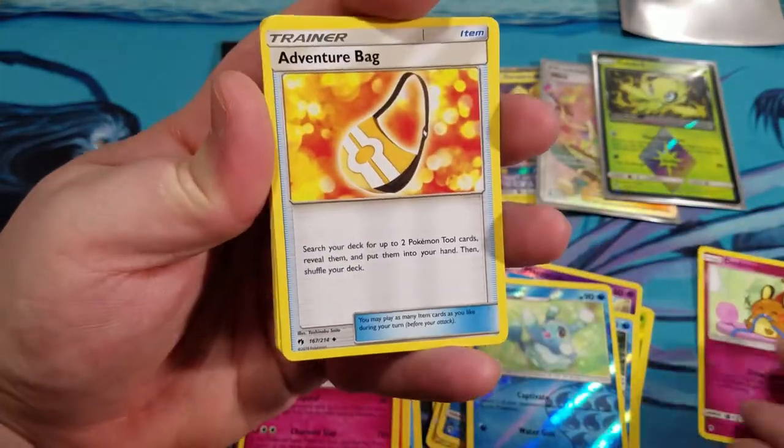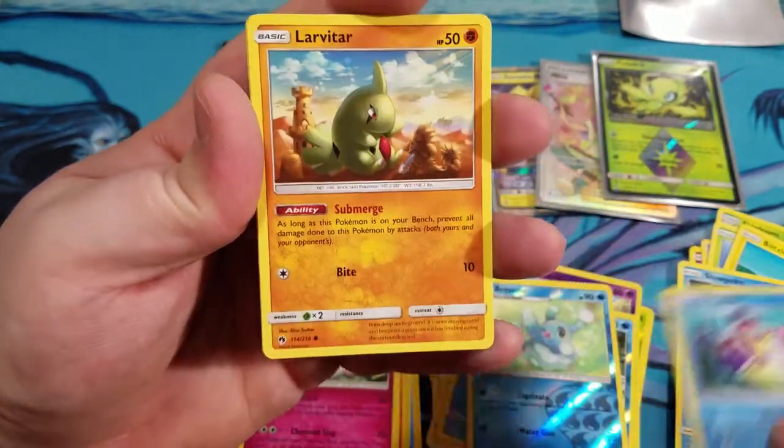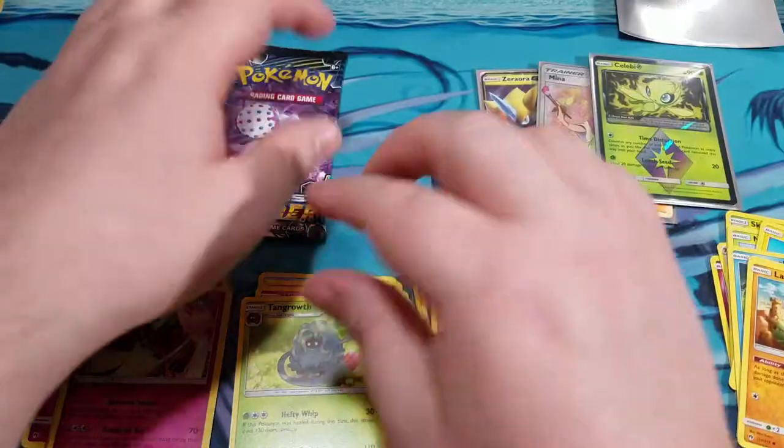Dedenne — chewing on his string there. Skiploom, Noctowl, Blitzle, Slowpoke, Bruxish, Larvitar. Got an Electropower. A Reverse. And a Tangrowth — regular rare.